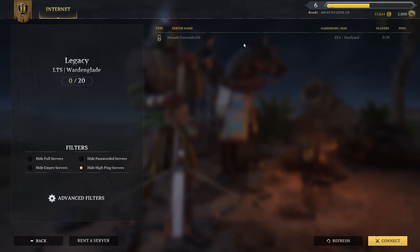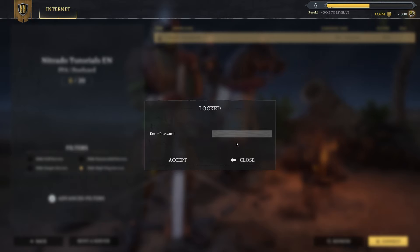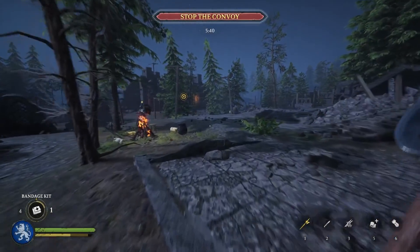Then the server name should pop up no problem, if you've done everything right of course. It's here you're going to hit connect in the bottom right and enter a password if that's applicable, then you're going to hit the accept button in order to join the server and get started on playing. Then it's just a matter of picking your class, finding an enemy, and starting to win.